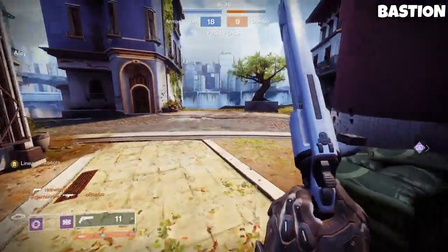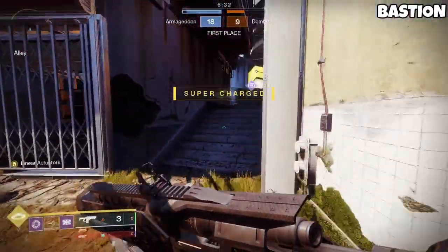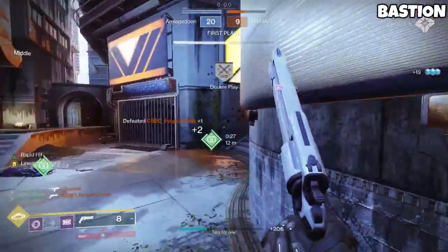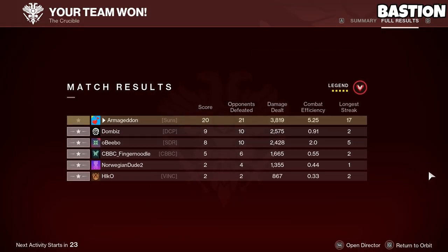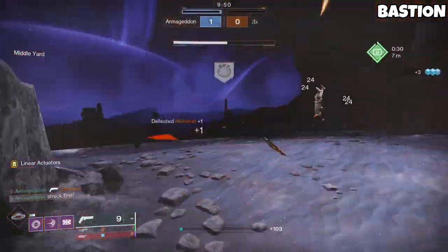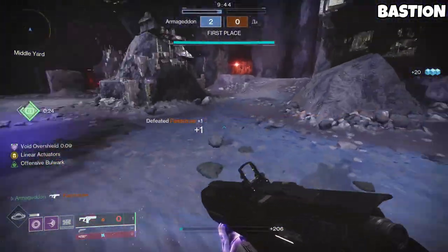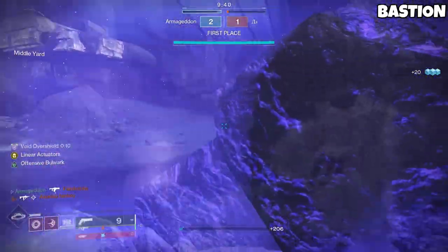Perhaps the most busted part of this aspect is the fact that popping a barricade gives that overshield not just to you, but also to nearby allies. Not only do you get to benefit from the Void Titan kit, but literally everyone within a city block of you can too. Used effectively, the Bastion Barricade basically takes the best utility from normal barricades and the Warlock Healing Rift, making it an absolute cinch to capture zones, play objectives, get reses, secure heavy, and more.